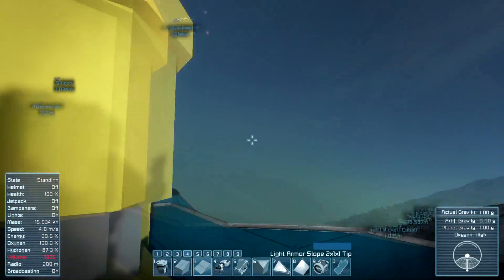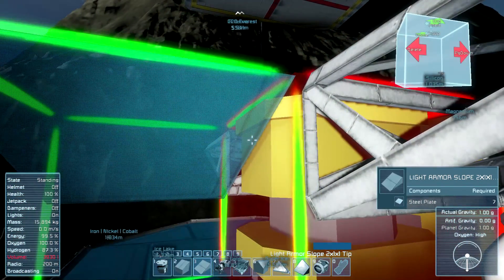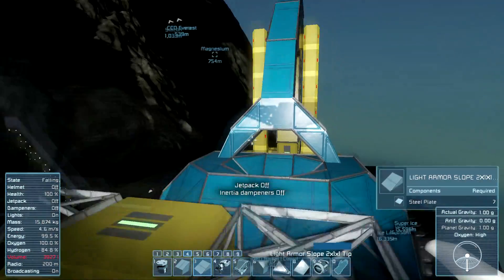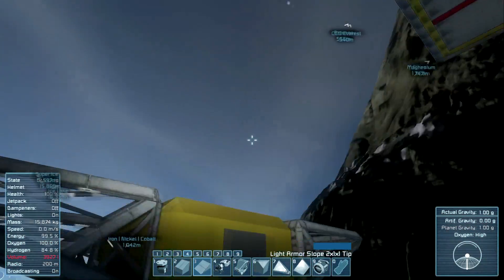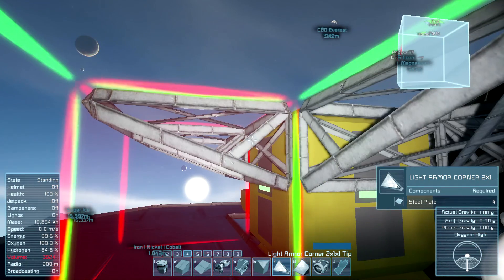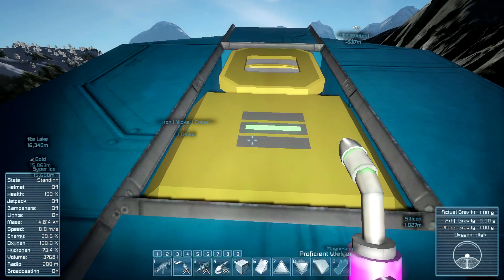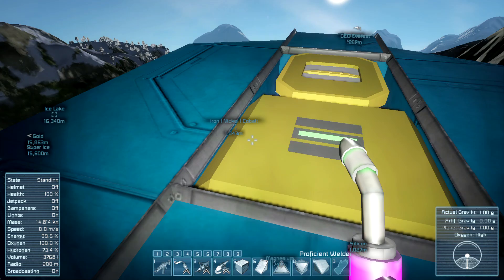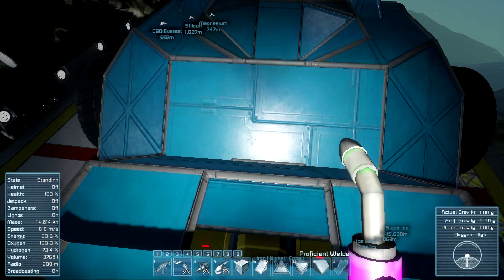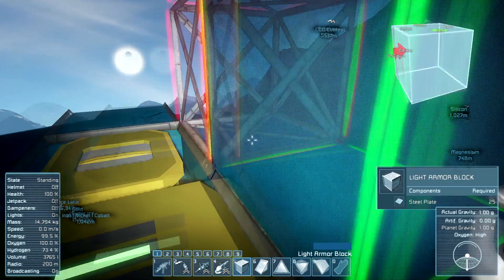One very important thing I wanted to make sure of is that I'd be able to see the merge block and the connector for the airborne segment very clearly. I don't want it flush with the surface of the chassis — I want it extended just a little bit, as you can see it is now, using these smaller slope blocks. That way when it comes time to align and bring them together it's a lot easier. We're also going to have a spotlight to illuminate the area, so docking is much easier.